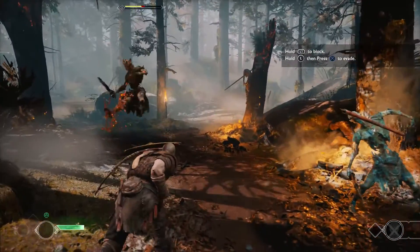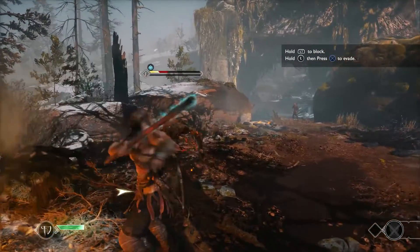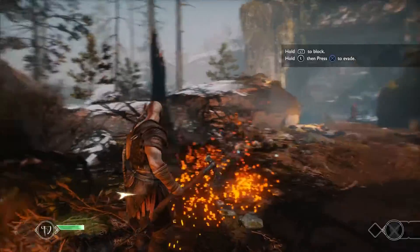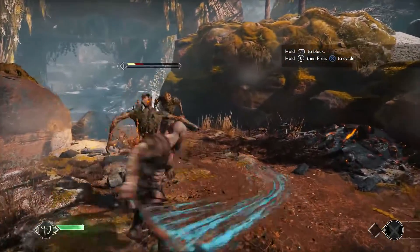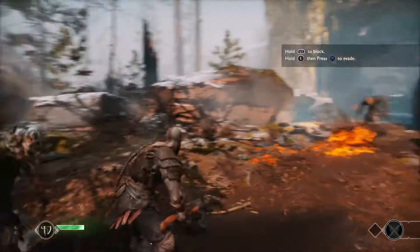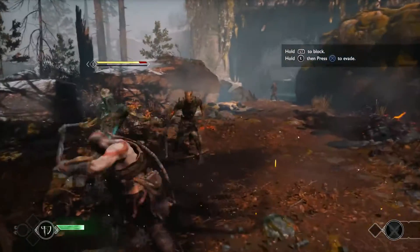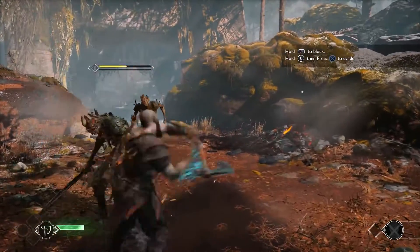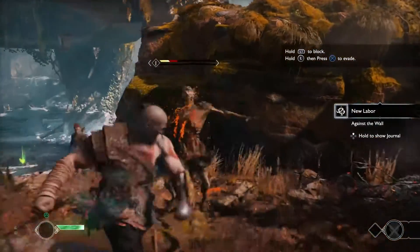Right now Kratos' fisticuffs is very, very fun in this game — it's as much fun as the axe. I loved whenever I would throw the axe and then just start beating up on somebody else. Occasionally you'll have an enemy where you actually have to use that tactic. It definitely wants you to use everything in your arsenal. You have completely different movesets depending on whether the axe is in his hands or stuck in an enemy's chest.